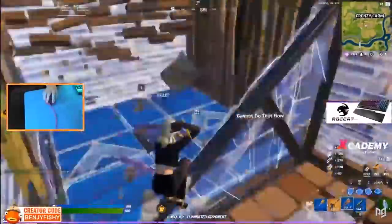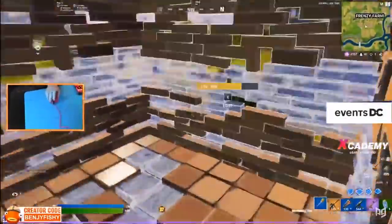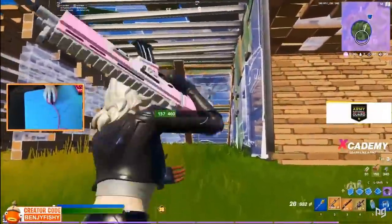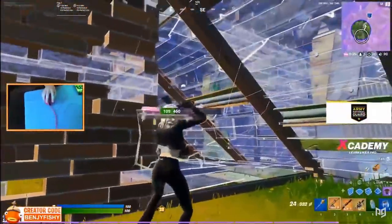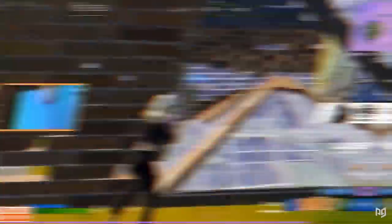Predicting movement is going to be a very important skill to master when it comes to peace control, because you can effectively place build pieces or break the correct pieces to gain control over your opponent. Here we have Benji in a fight — he sees his opponent edit the wall and moves in next to him. Benji sees the wall is weak due to just being edited, so he breaks the wall, replaces it, edits it open, and breaks the ramp inside. Once he does all this, he controls his opponent even though his opponent has all the walls around. Because of the constant pressure from Benji, he cleans up the kill.